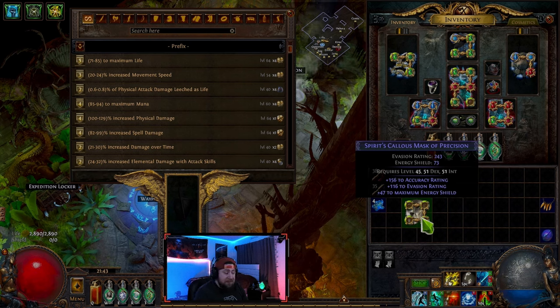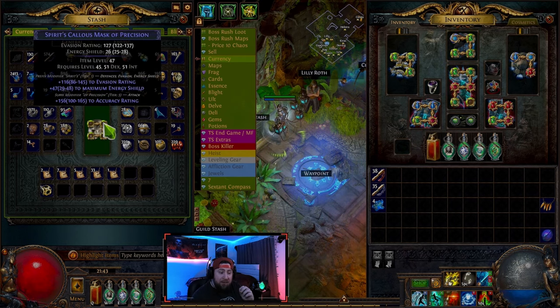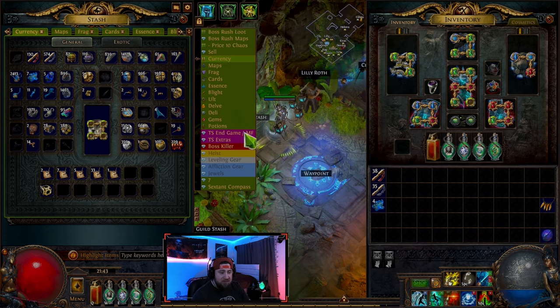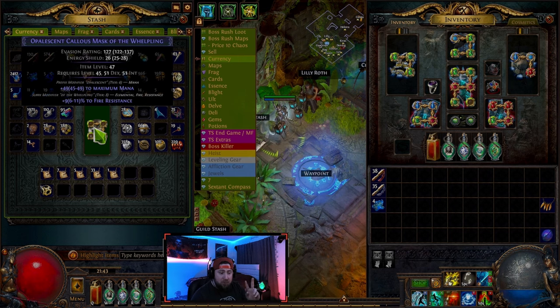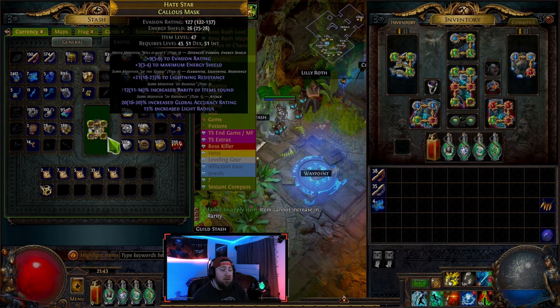So we have an understanding of what prefixes and suffixes are — they're going to add and enhance our gear pieces to make them stronger. Now, how many can we have? On a magic piece, you can only have two. Even though this item has three lines, the prefix modifier 'Spirit' is giving us two different abilities — evasion and maximum energy shield — but that is still considered only one prefix. And then we have accuracy for one suffix. On a gray item, you can have zero. On a magic item, you can have two. And then on a rare item, you can have much more — up to three suffixes and three prefixes.